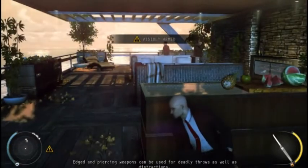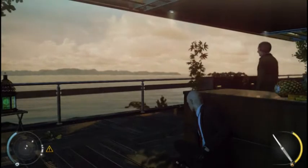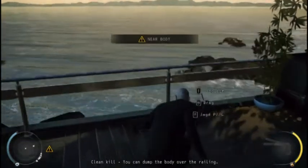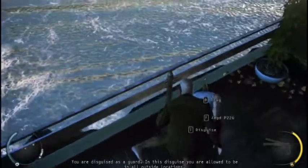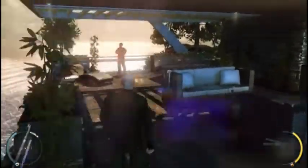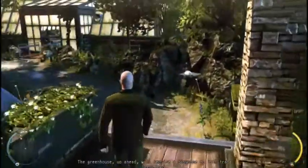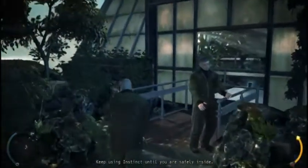Items can be used for deadly throws as well as distractions. Focus on a target. Clean kill - you can dump the body. I do this just to nick his disguise. In this disguise you are allowed to be in all outside locations. Be mindful that other guards see through your disguise if you come too close, so keep a safe distance. The greenhouse up ahead will require a disguise to infiltrate unnoticed - trick the guard, keep using instinct until you are safely inside.